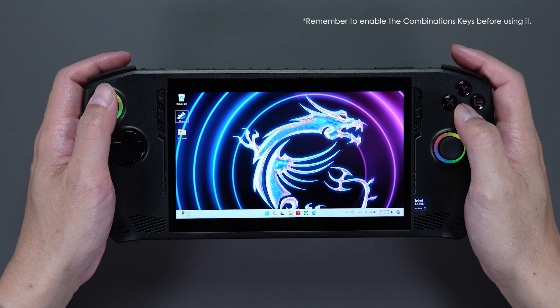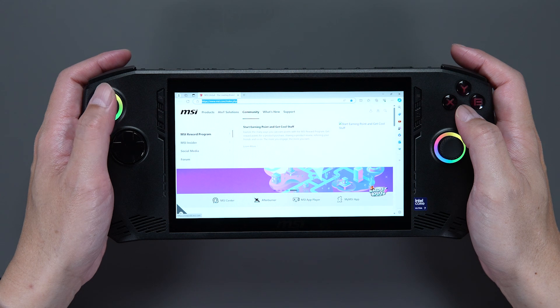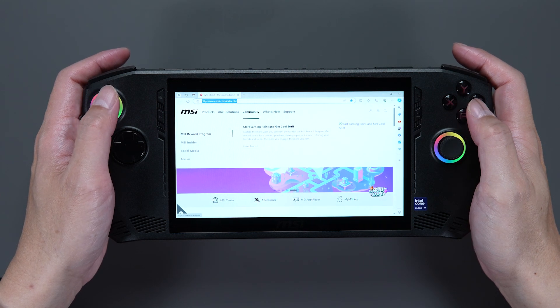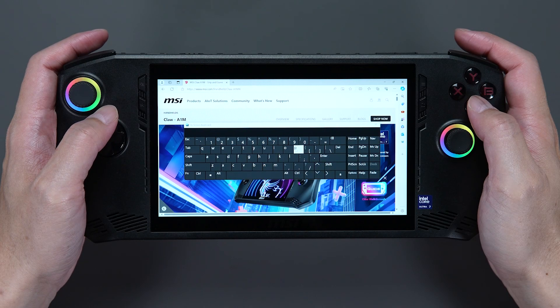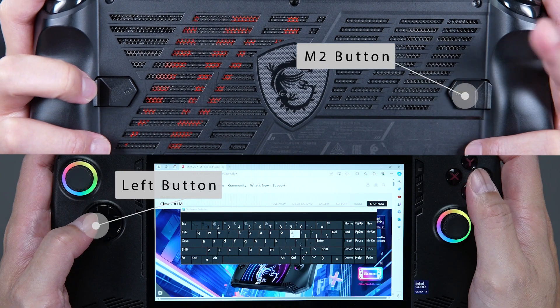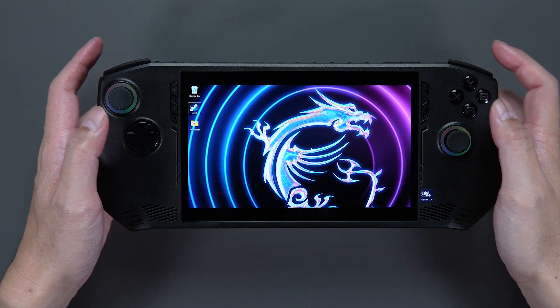There are also some useful combination keys. You might experience the system not noticing you need a keyboard. If so, press M1 or M2 plus the up button to display the virtual keyboard. M1 or M2 plus the left button shows the desktop immediately, which is something that might come in handy.